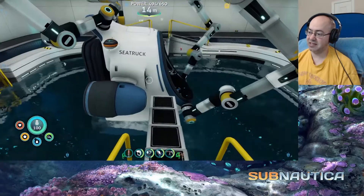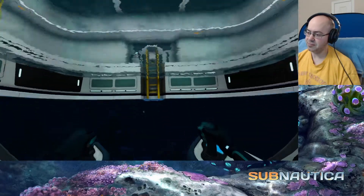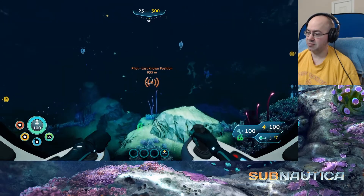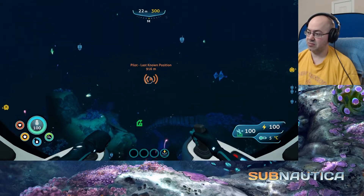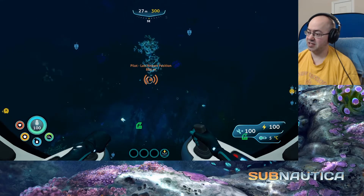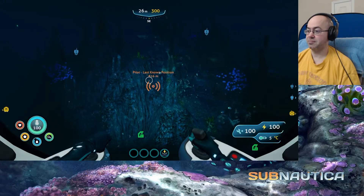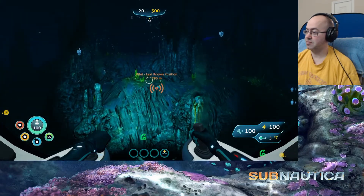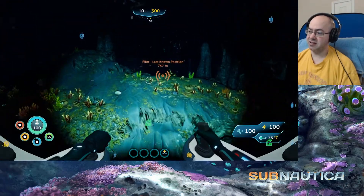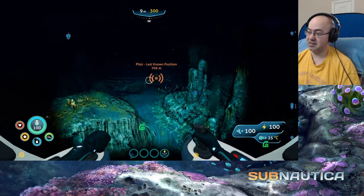I've tried to scan every plant. The propulsion cannon — we don't know. I found one of those somewhere, I don't know where, and that's the only one I found. I'm glad — even though the rock punchers are cut content from the first one, and I've probably said this before — I'm glad they're in this.